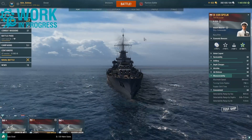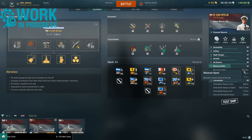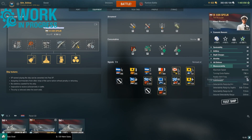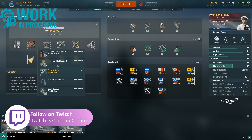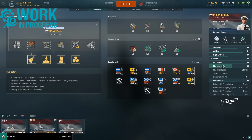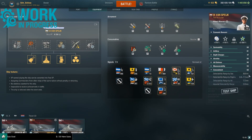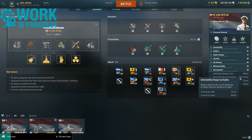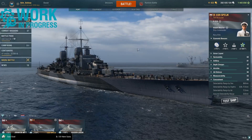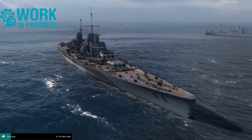Speed is 33 knots base, 34 with the speed flag. Turning circle radius is 730 meters. I am using propulsion mod — without it the rudder shift is 11.1 seconds, but with steering gears you can reduce it to 8.9 seconds. Ship concealment is sub-10 kilometers, quite good at 9.8 kilometers. You'll be detected at 7.3 kilometers by enemy subs and by enemy aircraft at 7.3 kilometers as well.